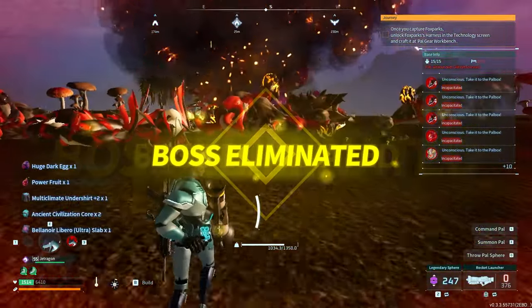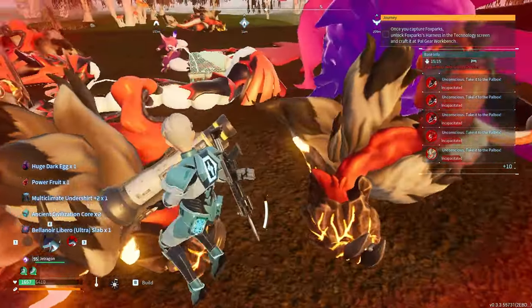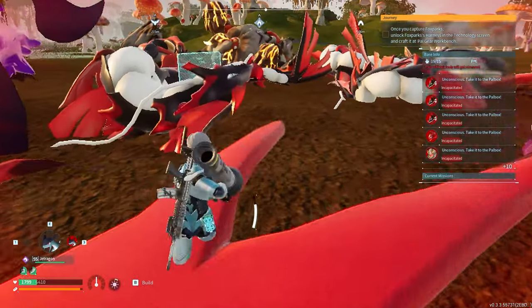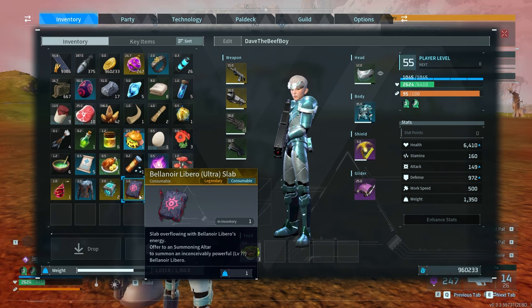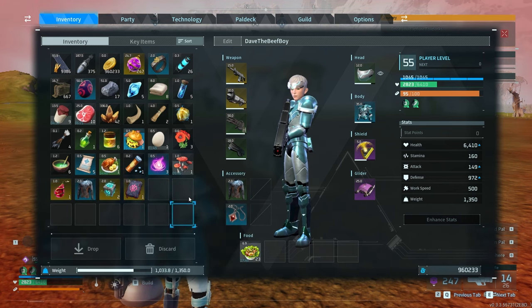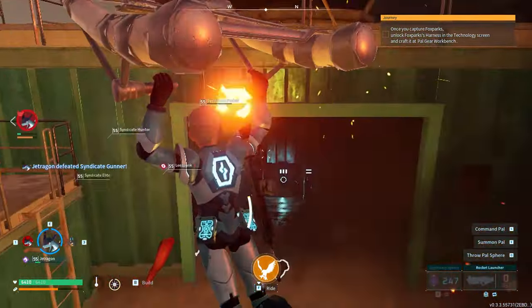Do I have hopes of beating it? No. But did we beat this one? Yes. Let's gather all of the things that we picked up. Bella Noir Libero Ultra Slab — let's see what else we got. Legendary Slab, the one and only. Ooh, Power Fruit — well, this is neat. Atreus's Attack, Power of a Pal. All right, that wasn't recording. I was in the wall watching Moist Critical, chilling, grinding.